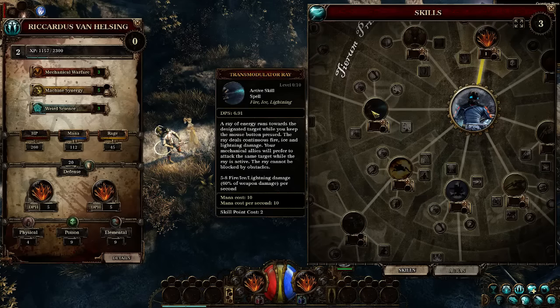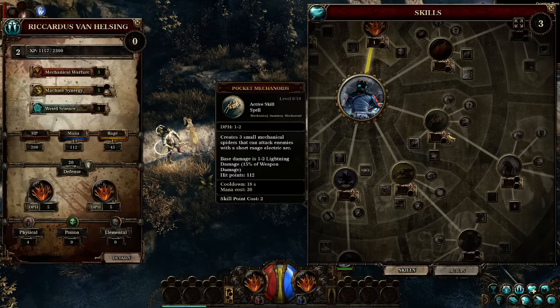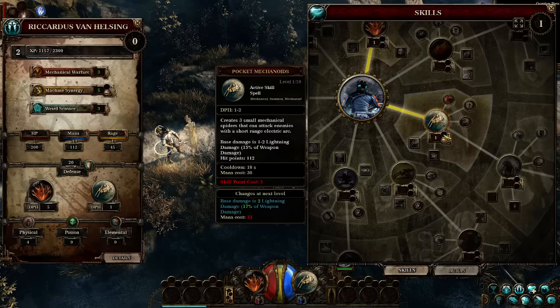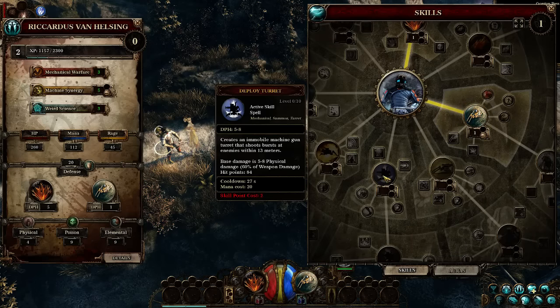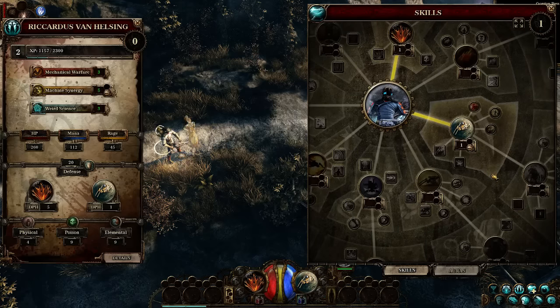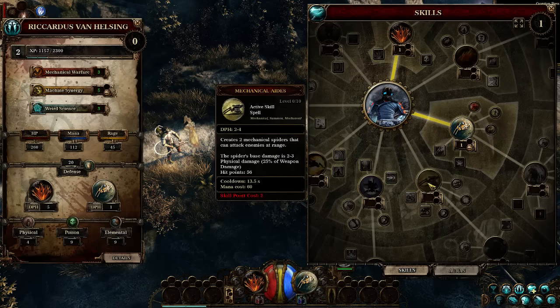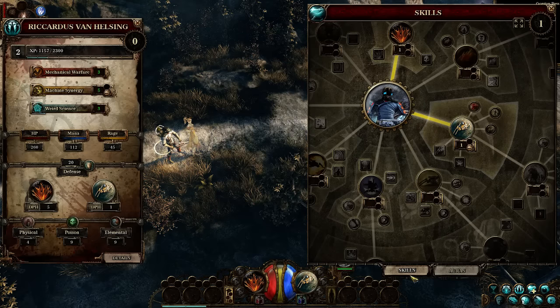This does not look like a minion so I'm not excited about it. I think we're going to go one point into pocket mechanoids, and then after that we're going to go into deploy turret. I played around maybe an hour at most with this character just to get a feel of how things work, so I'm not completely lost when I record the video. Last time I went pocket mechanoids and mechanical aids, so I'm going to shake it up a little bit.